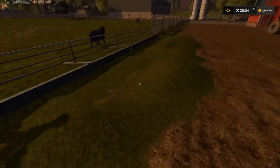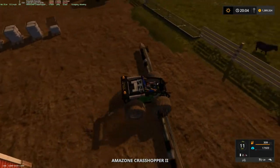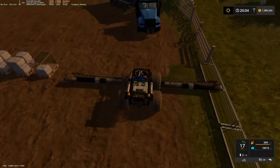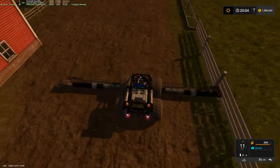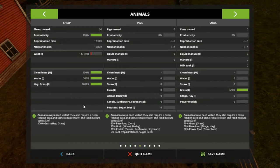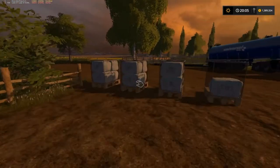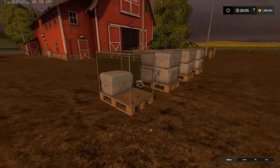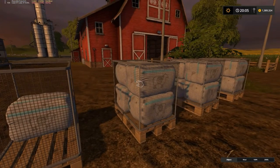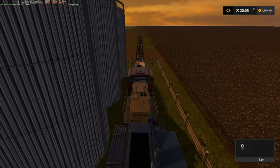I just cleaned this area up - I bought this mower to help clean it up and cut grass, and it does it real good. Let's go check out the animals real quick. I don't have any cows or pigs yet, just sheep - and as you can see we already got three full bales or pallets of wool, at 202,000 each. So that's not too bad.